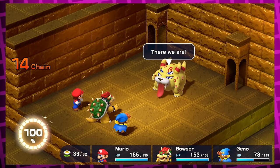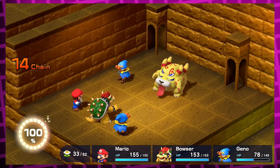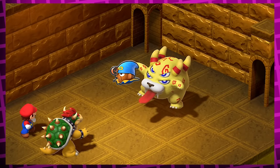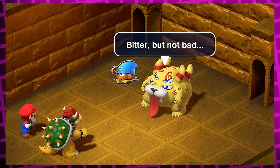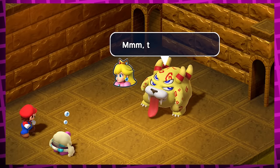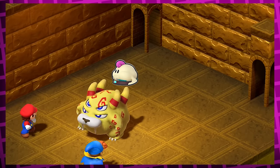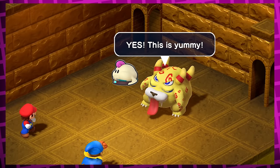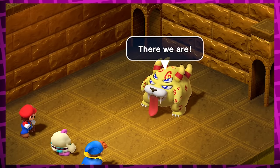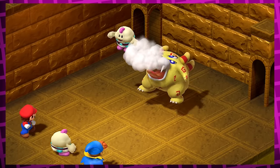Balom actually describes each party member's taste differently after eating them. For Mario he says 'Ack, sour.' For Geno: 'Bitter, but not bad.' For Bowser: 'Yuck, how repulsive.' For Peach: 'Hmm, taste peachy.' And my favorite is his reaction to Mallow, which is 'YES, THIS IS YUMMY.' I just love how over the top it is — Mallow must be delicious as hell.